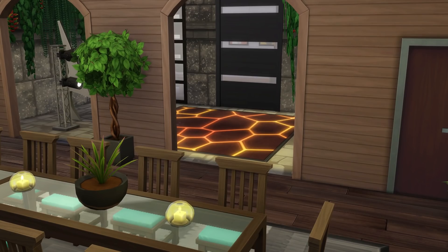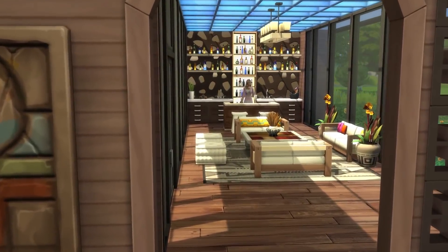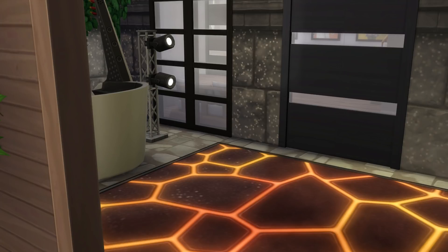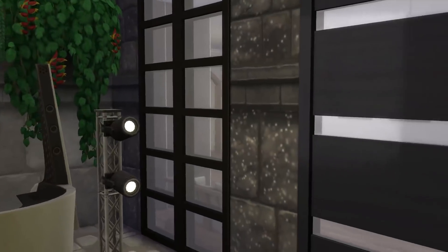I added that little door so the butler can access the room quickly with meals without hindering the guests. This is the large dinner party area with lots of seating, a lounge area, and I added a dance floor in a little corner I didn't know what to do with. It's a little disco area for parties with friends, or maybe when the teen has a birthday party and daddy hires a headliner DJ.